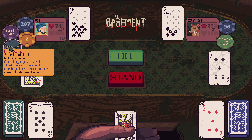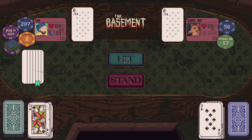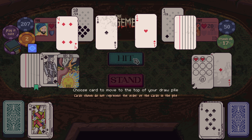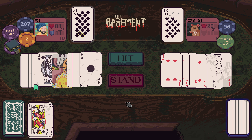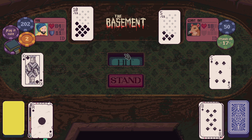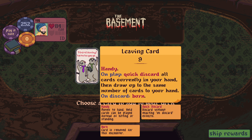On playing a card that was created during this encounter, gain one advantage. Oh - this was created by memory card, which then creates this, which then gives us one advantage. Good healing. Choose a card to move to the bottom of my draw pile, choose a card to move to the top of my draw pile. Slow and steady wins the race. Leaving card - handy. On play, quick discard all cards currently in your hand, then draw up the same number of cards and burn.